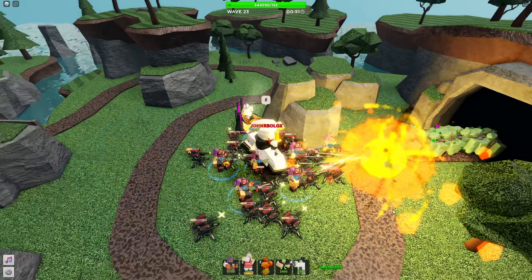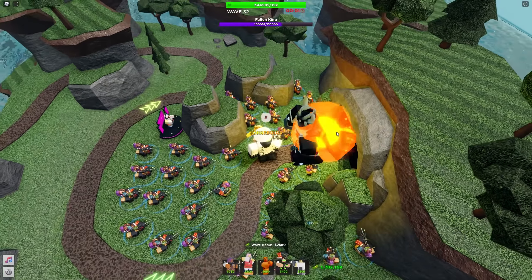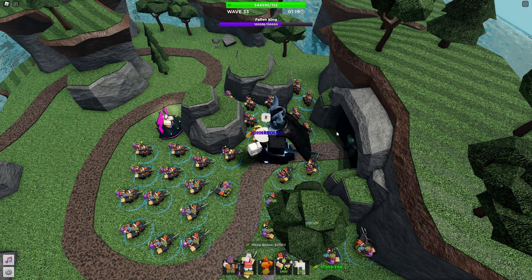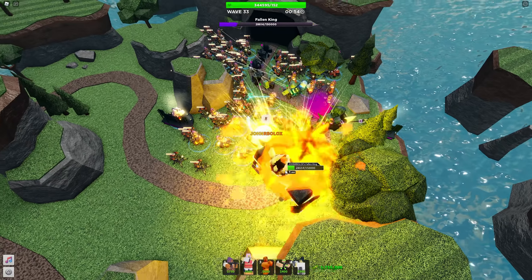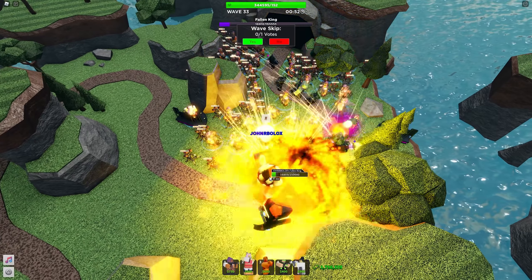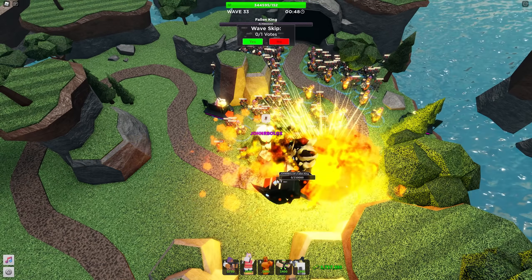I have all these engineers — I want to see if we can spawn kill the Fallen King. This is more than 24, by the way. Holy crap — that was about 50,000 DPS, and it just got destroyed. Even with all those engineers, we still took a while to kill the Fallen King. That's actually kind of disappointing.